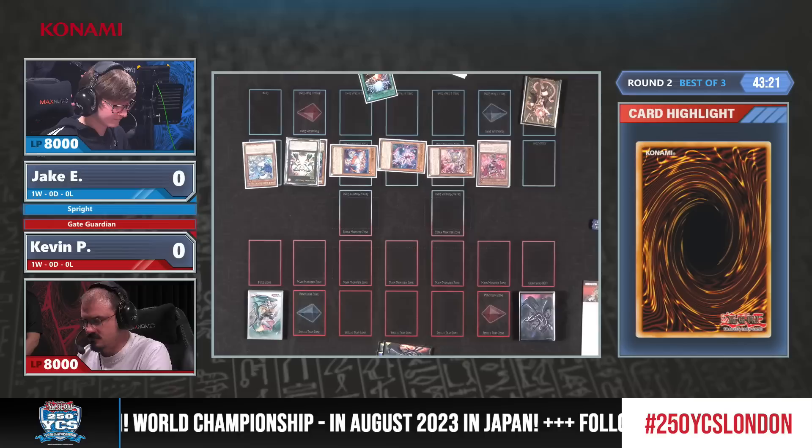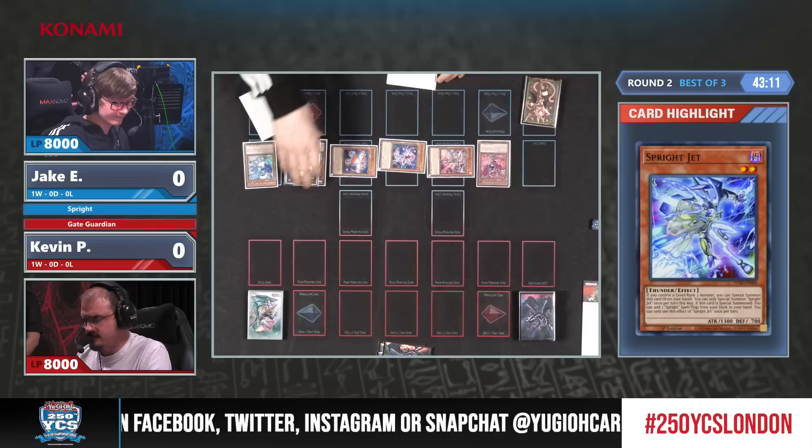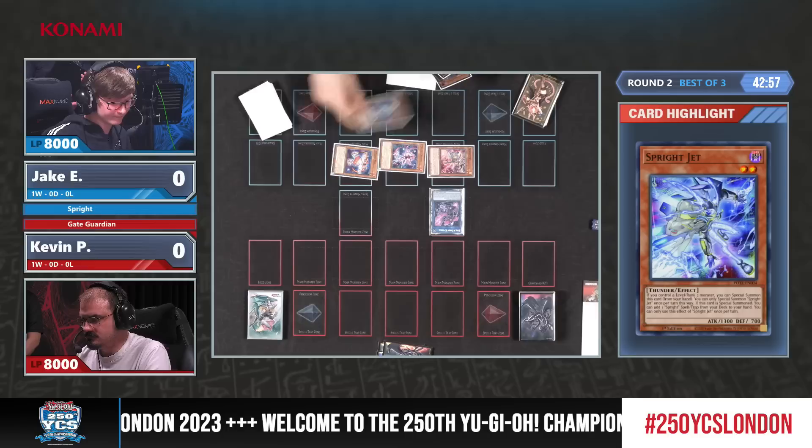You're probably even happy if your opponent is trying to interact on this turn, because that means you can negate now and also negate on the upcoming turn — meaning you're already trading with two cards, which is better than one. Are we going to see a lot of hand traps in Kevin's deck, because he's running the Gate Guardian?